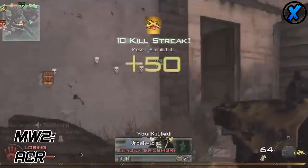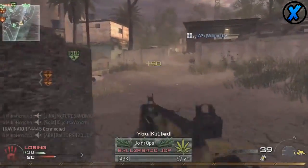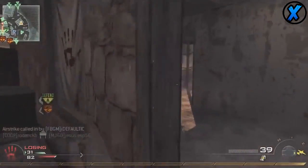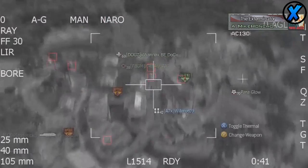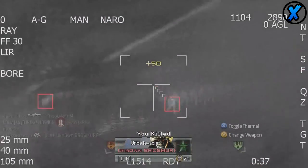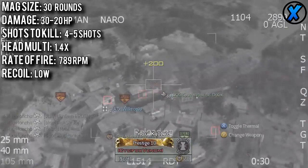The ACR for Modern Warfare 2 was a fan favorite. It had 30 rounds per magazine, which was average for an assault rifle. It did 30 to 20 damage, requiring four to five shots to kill, and it had an insane headshot multiplier of 1.4. The firing rate was 789 rounds per minute, which is decent — actually a little above normal for assault rifles. On top of that, the ACR had very low recoil, which was one of the main things that attracted people to this gun.